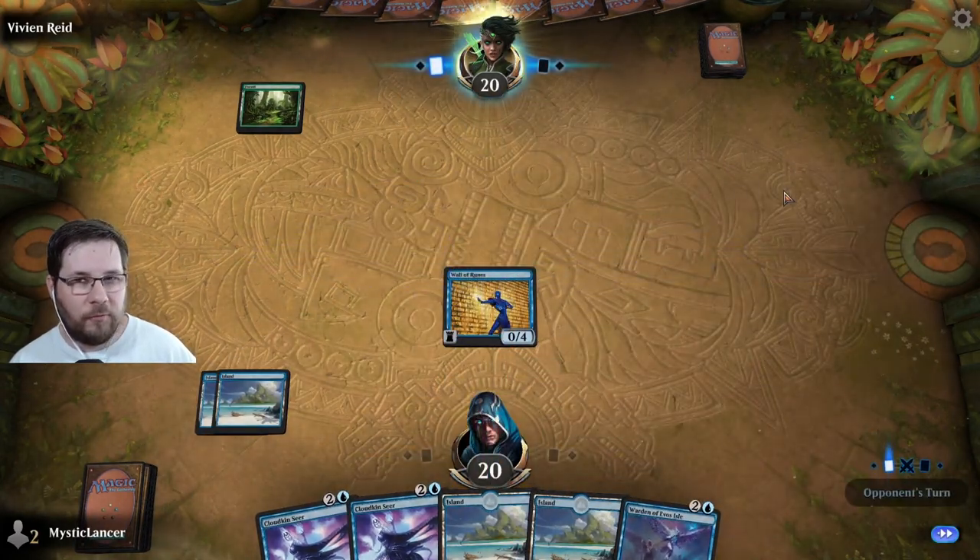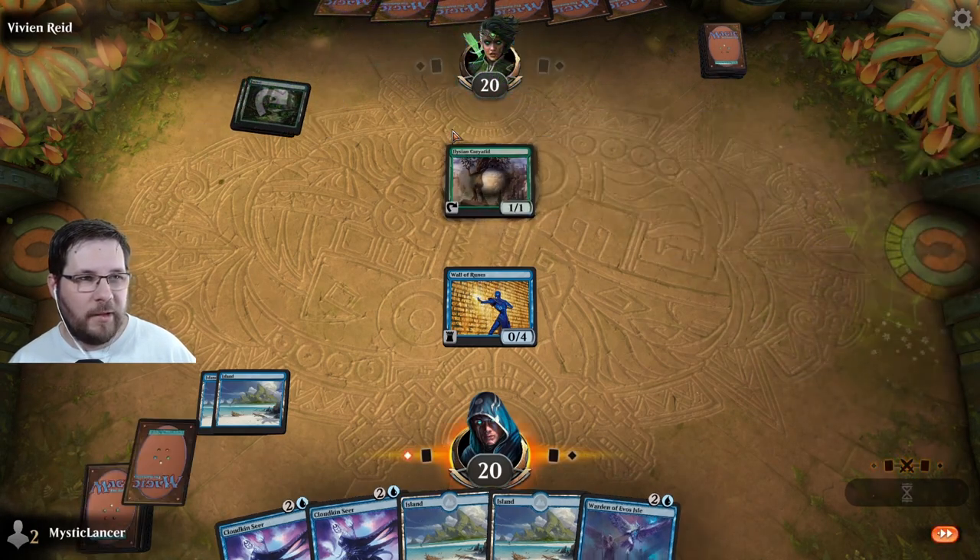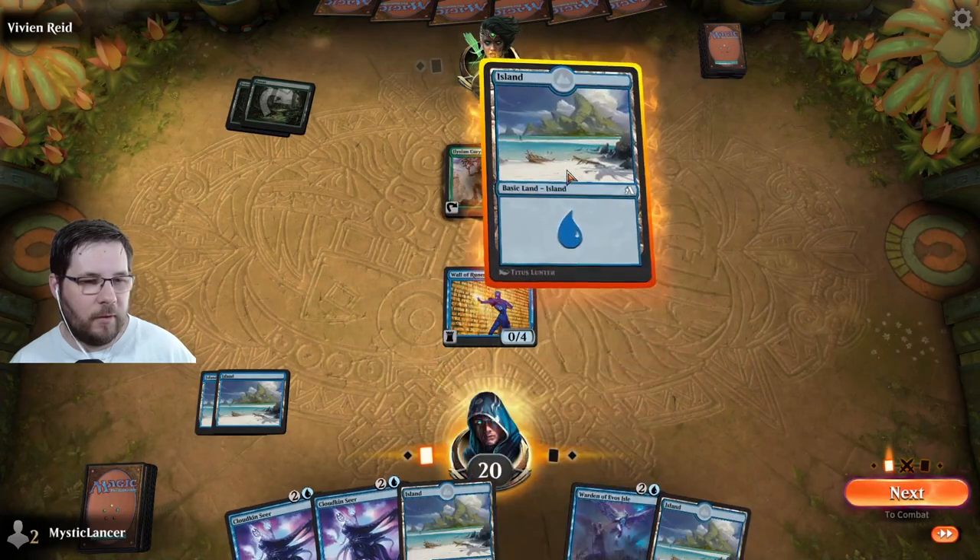Here, we don't have anything we can do, so we're just going to wait. Elysian Caryatid — interesting card to see there.